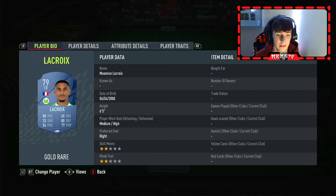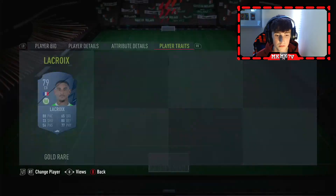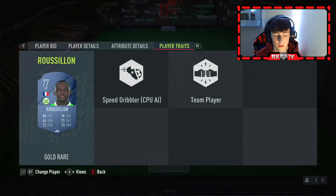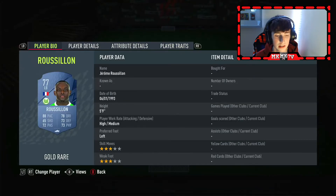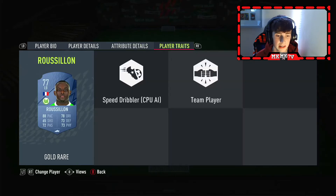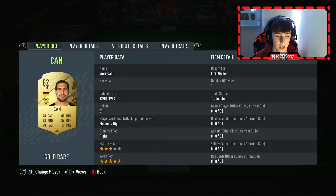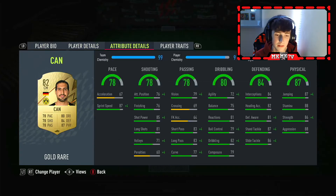Maxime Lacroix has medium-high work rates — everyone knows how broken he is, all the memes on TikTok everywhere. 88 pace, so I would put maybe an anchor on him instead of a shadow, but again up to yourself. Roussillon at left-back is probably one of the weakest players in the team: high-medium work rates, left foot, pace is pretty good, but everything else is around 77-78 average. Put a shadow or anchor on him and he'll do the job.